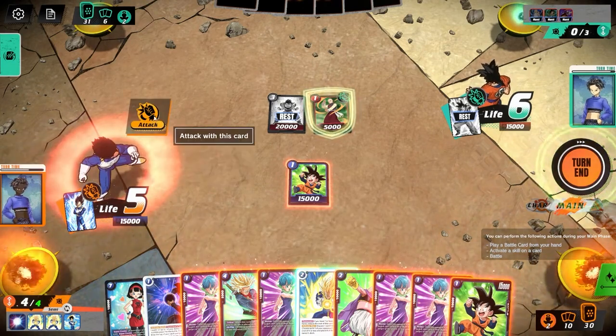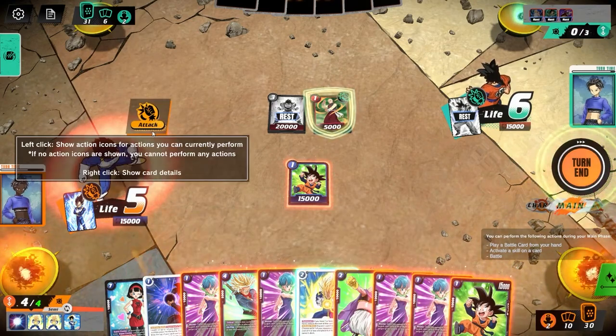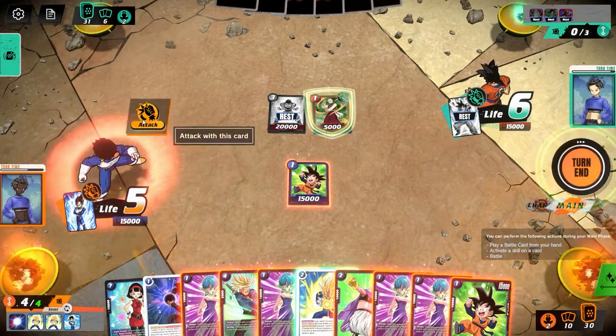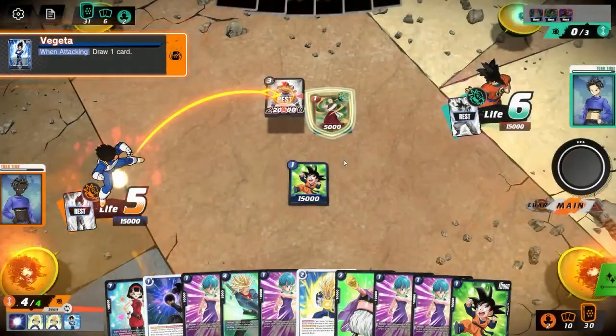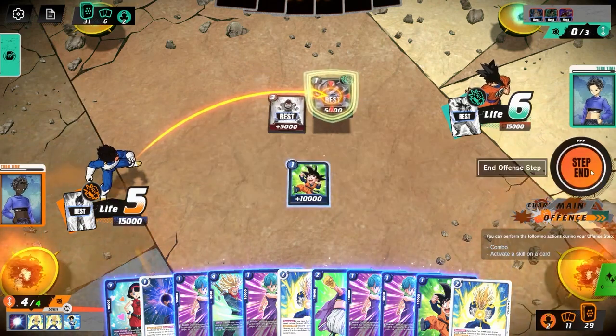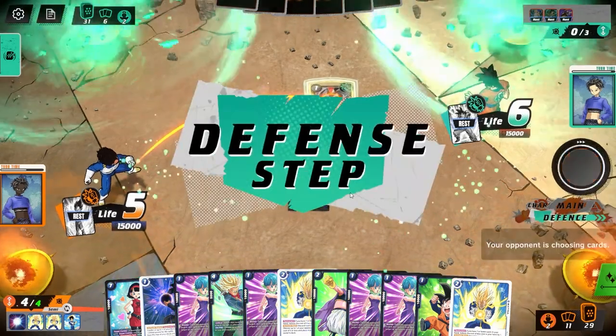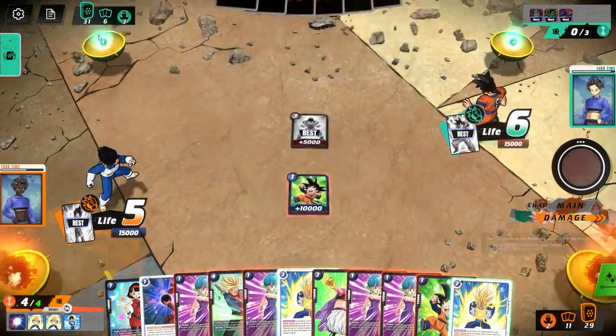Maybe we attack preemptively just to draw and see what our next option is — getting a card that digs from life to hand is more important than getting our hand down to seven cards or less. We attack, we swing into his Gohan — we drew another Final Flash. He has the ability to block here, and he does block with the TN. That actually rewards us for drawing because the whole point of that attack was to draw, not to actually get rid of the Gohan. By blocking with the TN he rewards us for drawing a card.